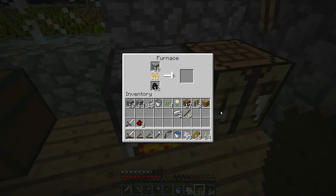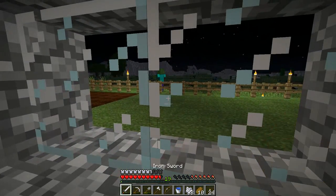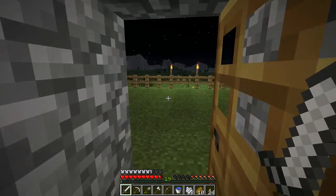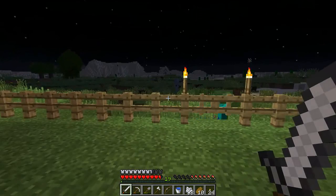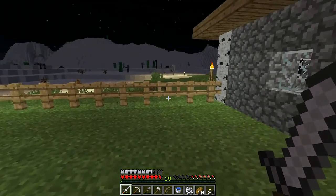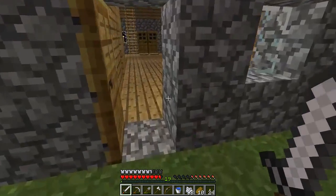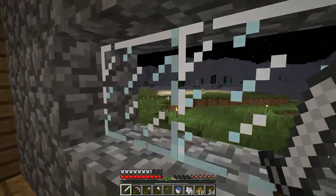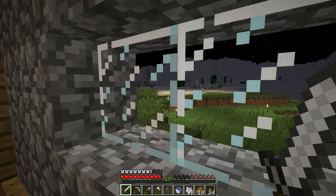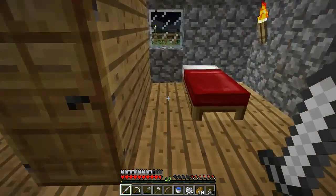You can hear we've got some zombies hanging around, but they can't get us while we're in here. Well, they could get us because there's a gap in the fence over there. We've got some skeletons hiding around. Oh, we've got an enderman over there. Lots of skeletons around. Let's very quickly sleep through the night.